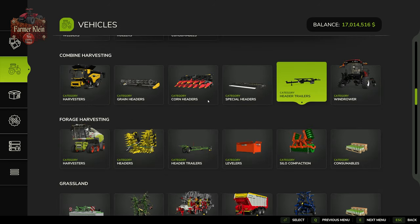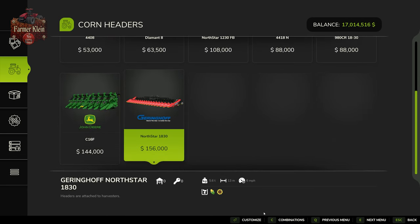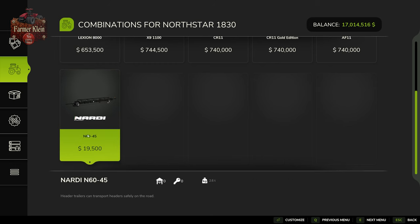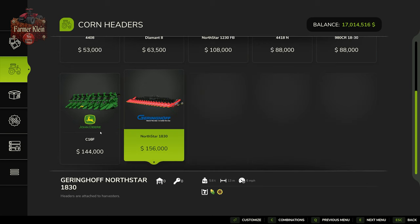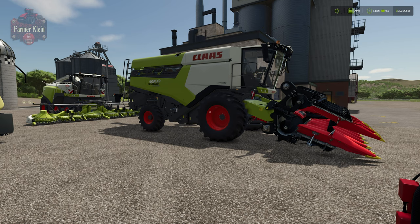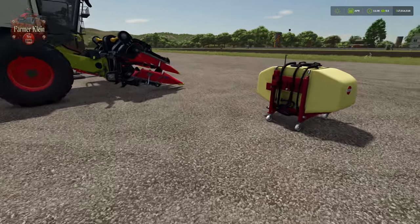To figure out which header trailer works for a given header, go to that header — for example the North Star 1830 — and select combinations. It shows the suggested harvesters and the recommended header trailer. As you can see, the 6900 isn't listed there, confirming the 1230 FB was the right choice. That covers the machinery you'll need for corn harvesting and planting.